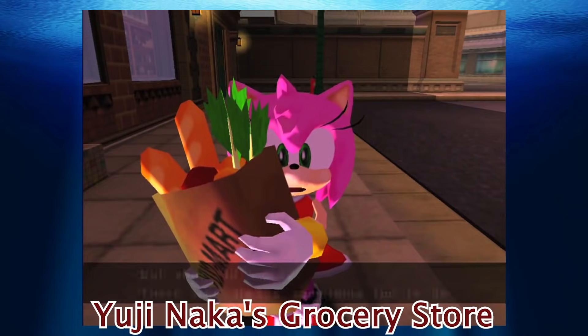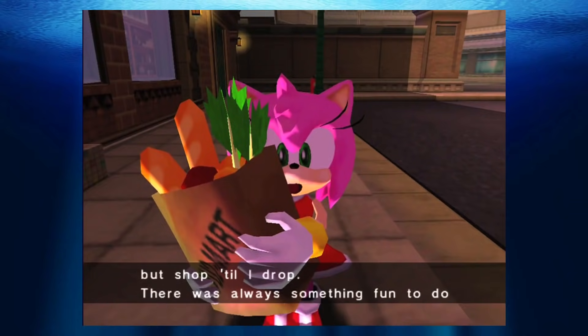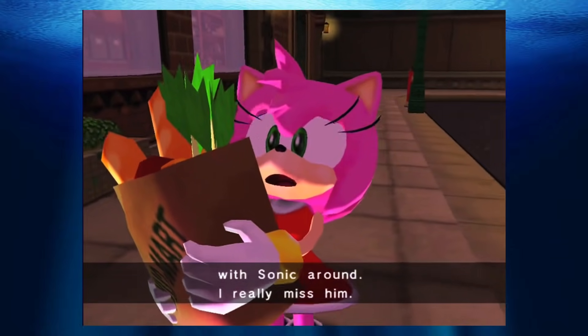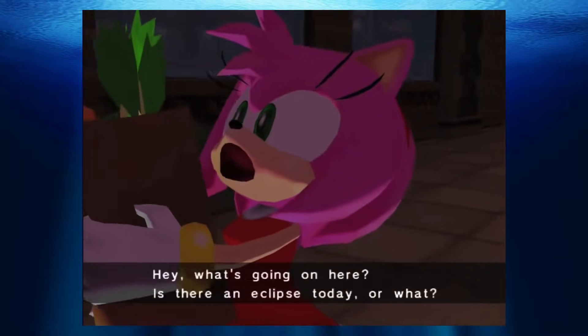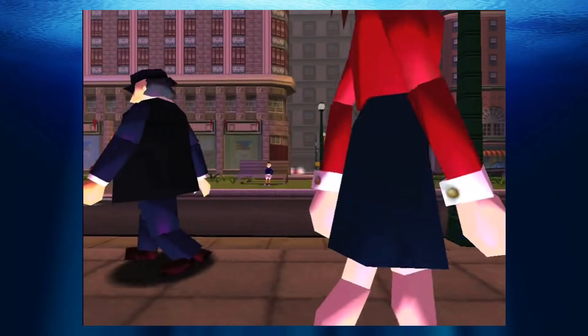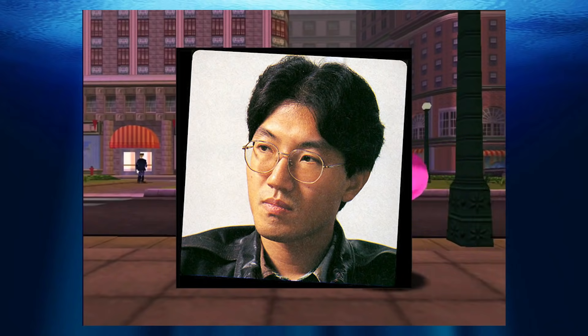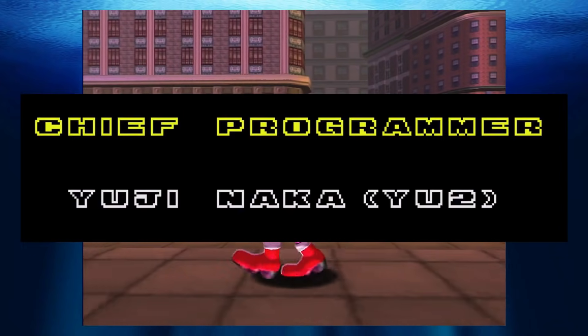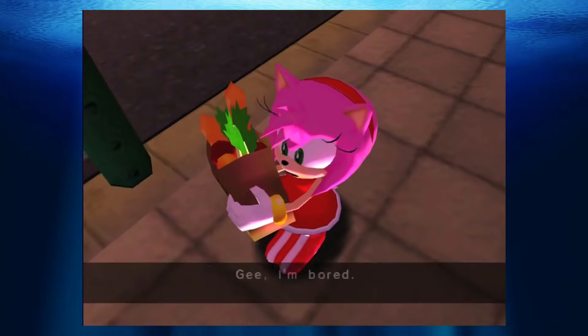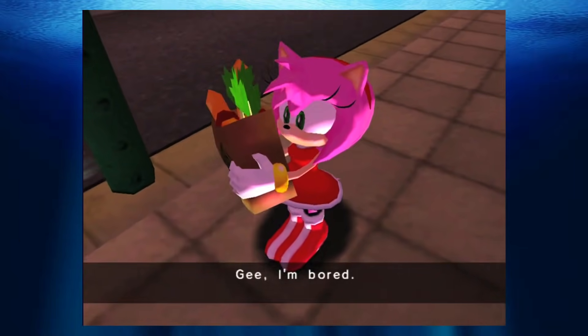Yuji Naka's Grocery Store: On Amy's paper grocery bag that she holds in the first cutscene of her story, you can see the text 'U2' marked. U2 is the nickname of lead programmer of early Sonic games, Yuji Naka — a nickname you'll find in the credits of early Sonic games for which Yuji Naka was lead programmer. I guess in the game, Yuji owns a grocery store in Station Square.